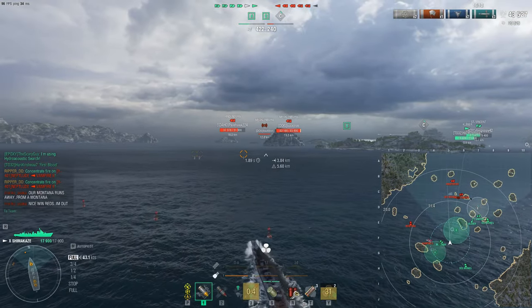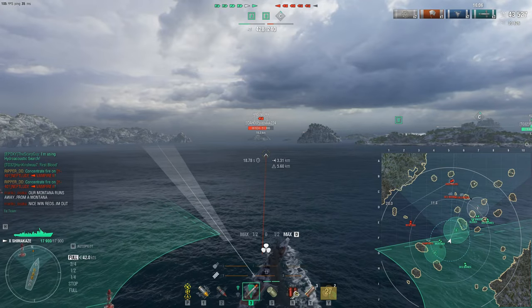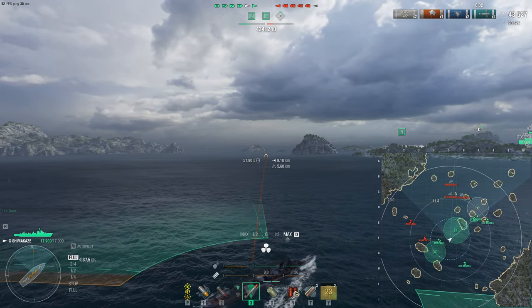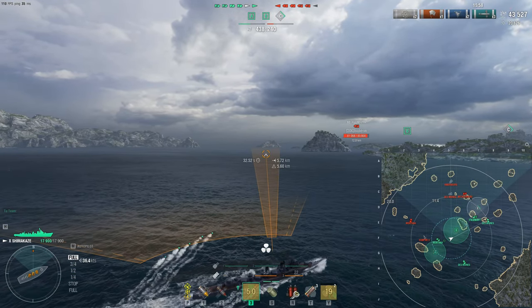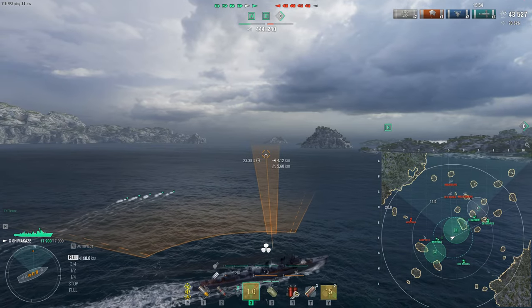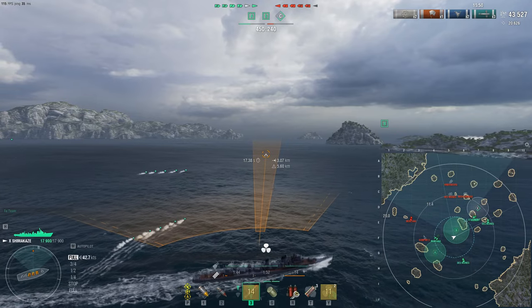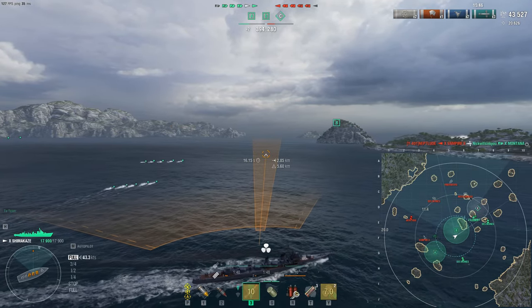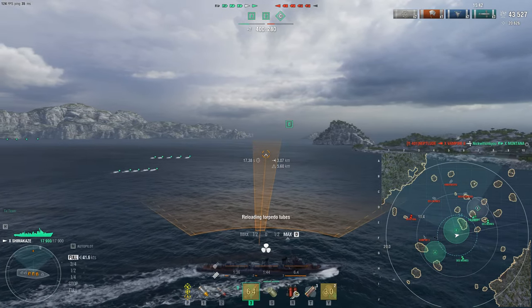Now that subs are around — and I'll show you a video why subs don't belong in ranked or competitive — the Shimikaze touts one of the best destroyer concealments, meaning you can run around the map unspotted and get first look, first kill. That was pretty much the selling point. It's fast and nimble with engine boost — I'm topping about 44 knots right there even without it.